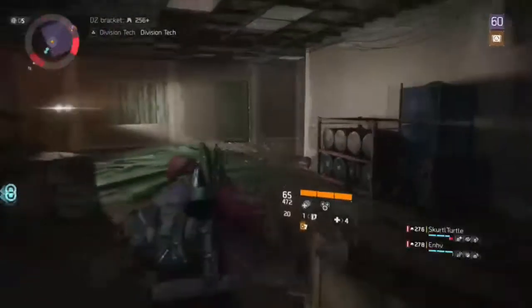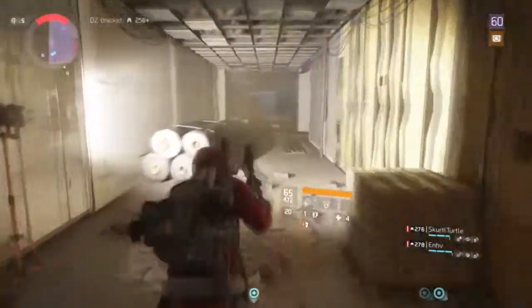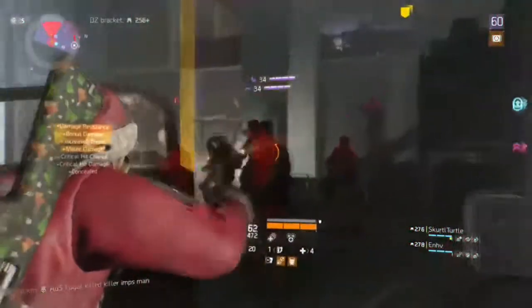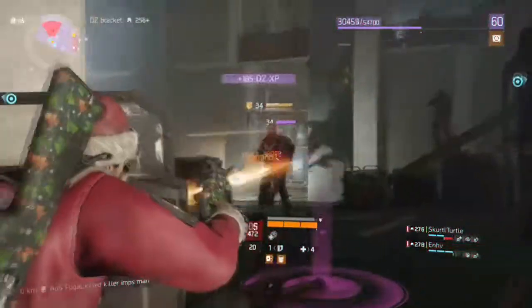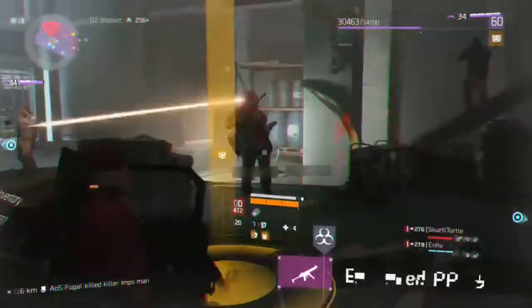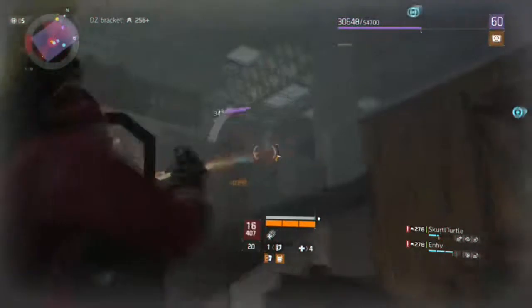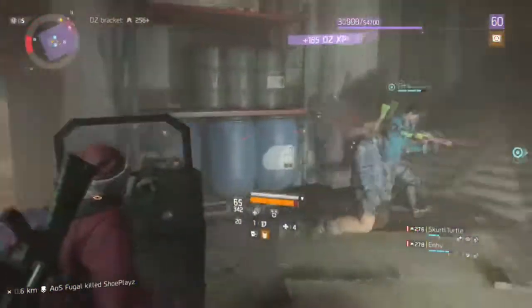Method number two is farming the Dark Zone. There are a lot of different ways to farm it and a lot of reasons why it's really good. One of the main reasons is Division Tech, which is super important in the Division 1.8 for optimizing your gear, making sure you get that high gear score and high damage value.